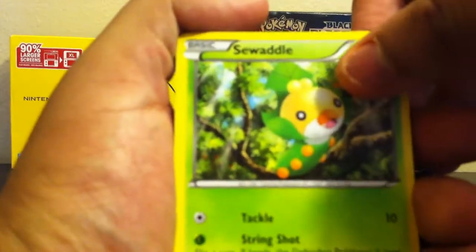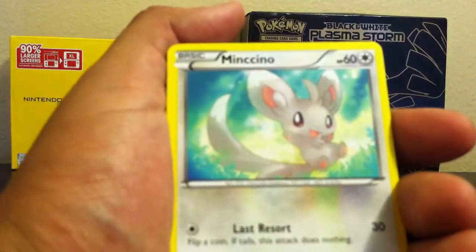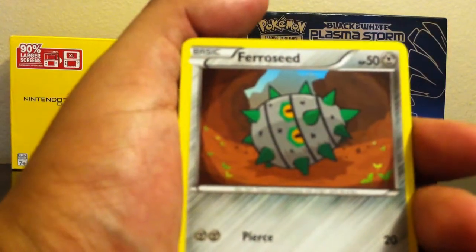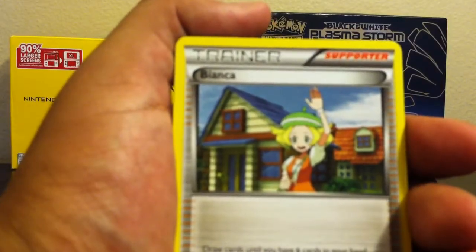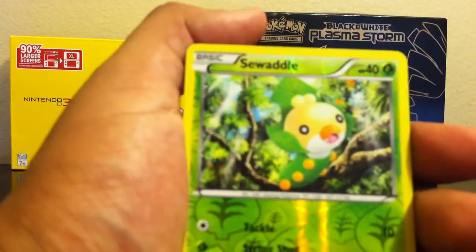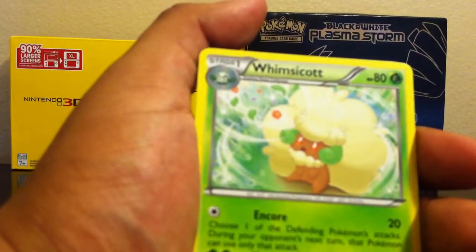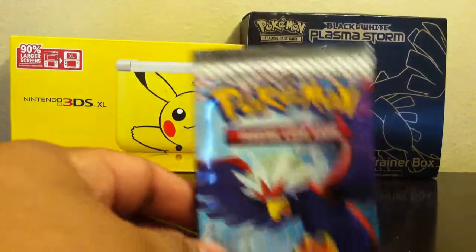Opening the next pack. Cards are: Swadloon, Swadloon, Minccino, Cupcake, Foongus, Doe, Bianca, Foongus thorn. The reverse holo is a Swadloon and the rare is a Whimsicott — Whimsicott. I'm really disappointed. Last pack coming up.